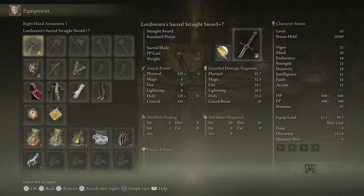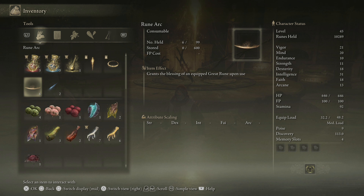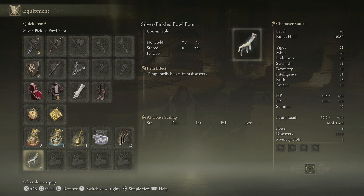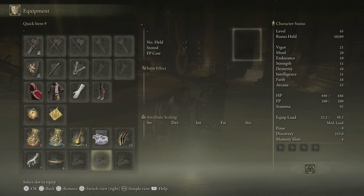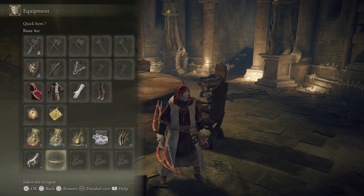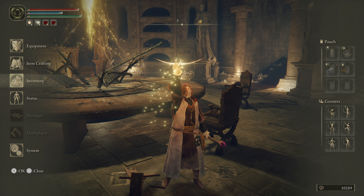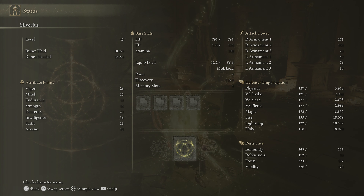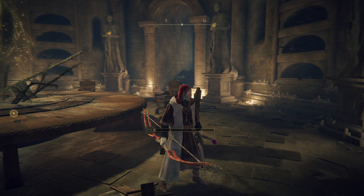I have six rune arcs — I found that you can actually get them from rats, though I don't know if they're farmable or guaranteed drops. Just for argument's sake, I'm going to use one to see exactly what it does. Wow, I think that was plus five across the board — that's pretty big deal.